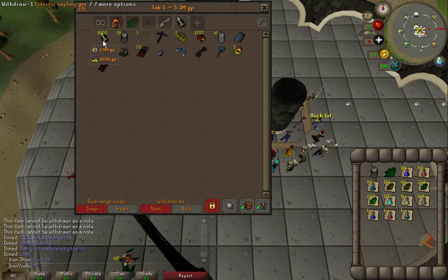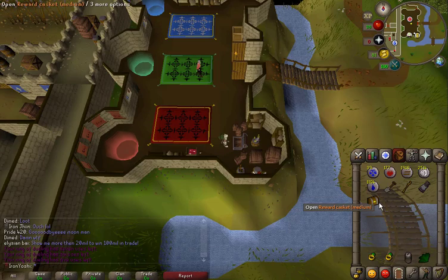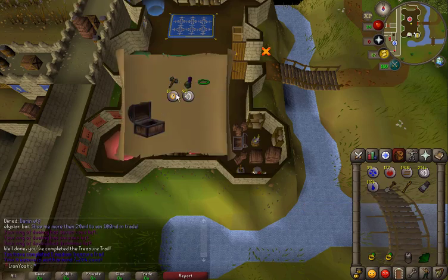These ranarrs I can turn into prayer potions once I start opening these eclectics, which I'm going to do right now. We got our first medium casket from the eclectic implings — just alcables, runes, and a unique that is useless, unless there's a clue for it, which I doubt.